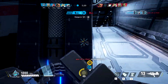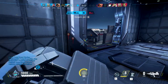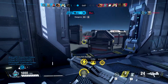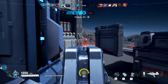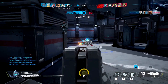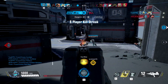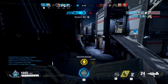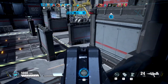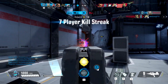Currently there's only one map in the closed alpha and I do like it — it reminds me of Bad Company 2. Think of the close quarters areas on maps like Oasis, Port Valdez, and White Pass, where a couple buildings were really close to each other and as the match went on, those buildings would just get leveled. It's a lot like that, but the game mode has a bit of randomness that takes away from the flow.